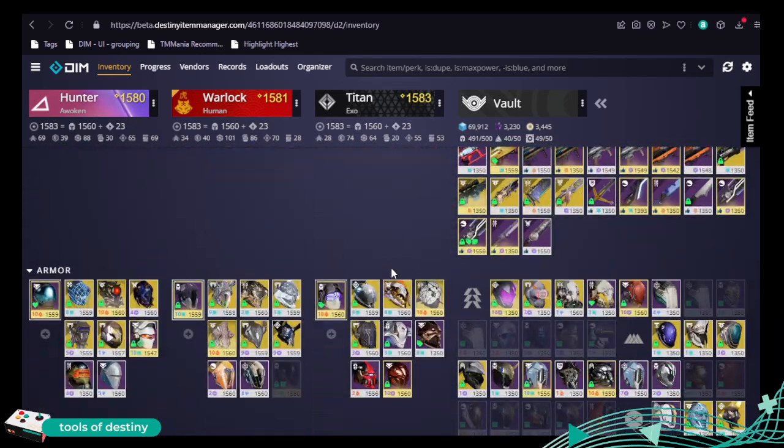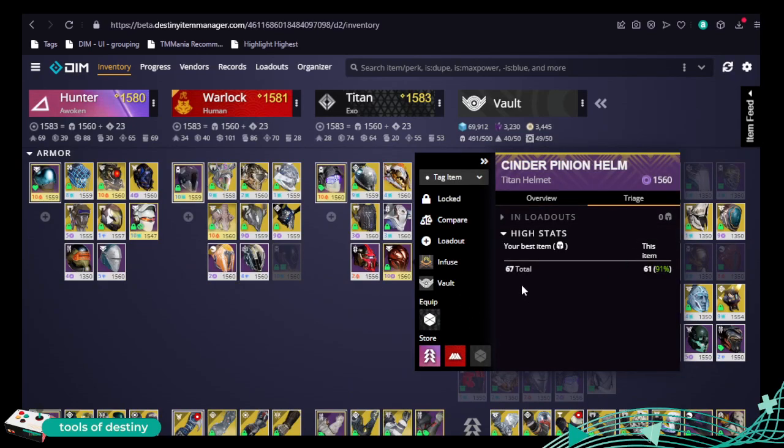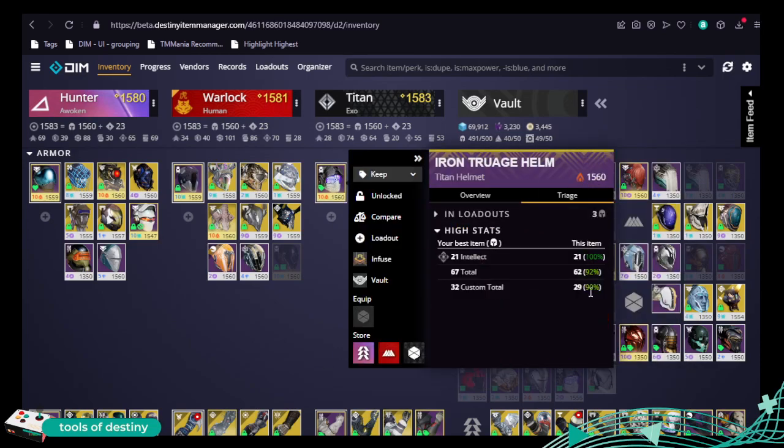When you come down to armor, you can see high stat totals and the percentage of that total — where it sits. This is the top intellect, possibly joint — it's pretty high up there on totals generally.